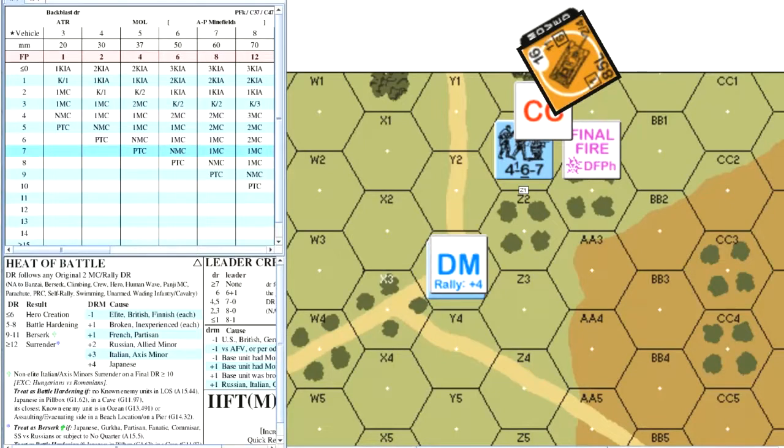The squad cannot attempt another FPF close combat reaction fire attack before the T-34 gets to attack. If the tank had not stopped, its firepower would be halved again for being non-stopped. The Russian rolls a seven, which becomes a nine on the eight firepower column for a pin task check. The German rolls a ten and fails the pin task check, becoming pinned.